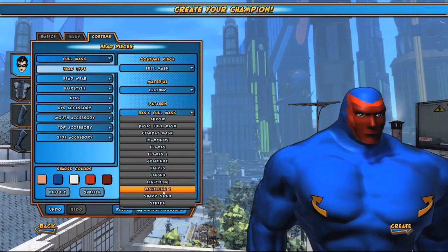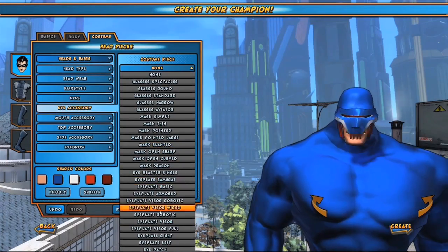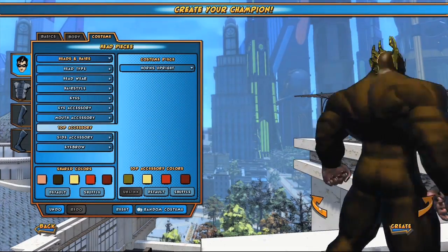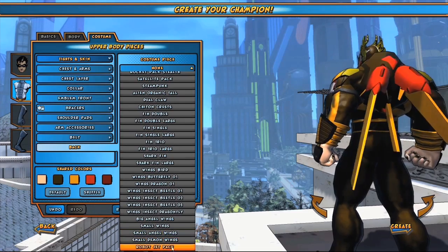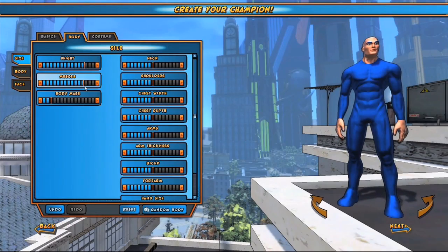The best part of the character creator to me is getting in and playing with your costume. We know that a huge draw for anybody who loves superheroes is creating what you look like — being able to make that iconic figure in the world. Our costume creator is amazing, with a great amount of selection, the detail you can put in, the colors, even the body morphology. We're encouraging you to go wild and put all these different elements onto a character to make something that's really going to stand out and be an iconic representation of the hero you want to play.